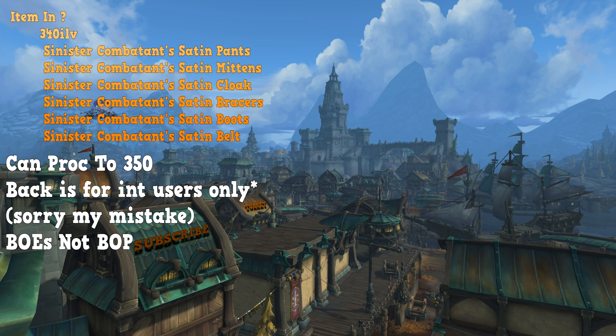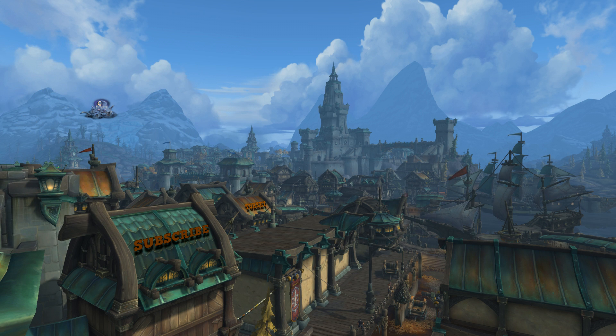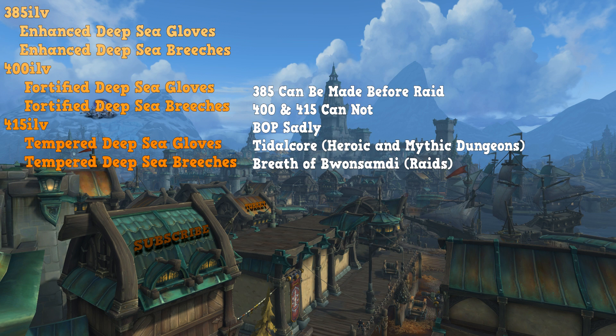The cloaks can be worn by any class, meaning anybody can wear those, but the bracers and everything else can only be worn by clothies. There is also 385, 400, and 415 gear called Enhanced, Fortified, and Tempered. These will not be obtainable until the raid releases — except Enhanced, which is an 8.1 thing. For Enhanced, you just need Tidalcore, which you farm from heroics or mythic dungeons.